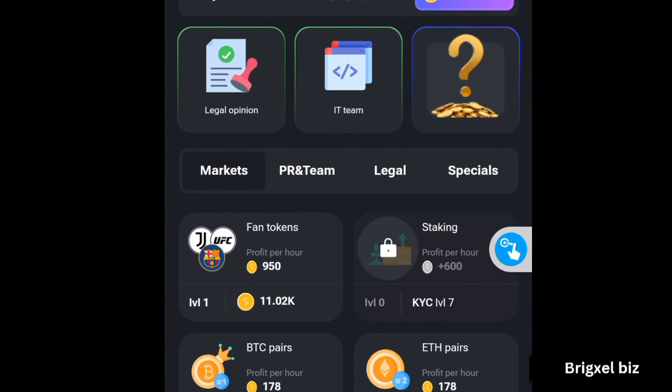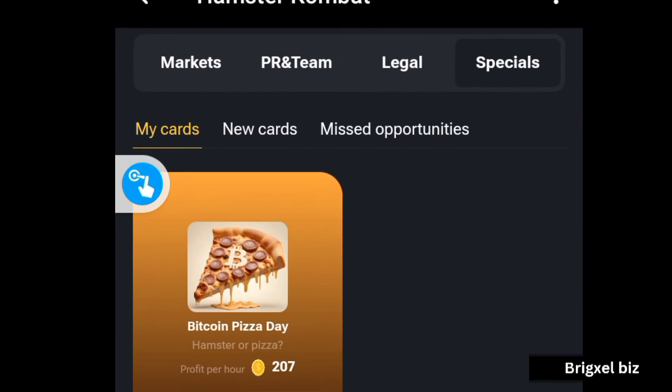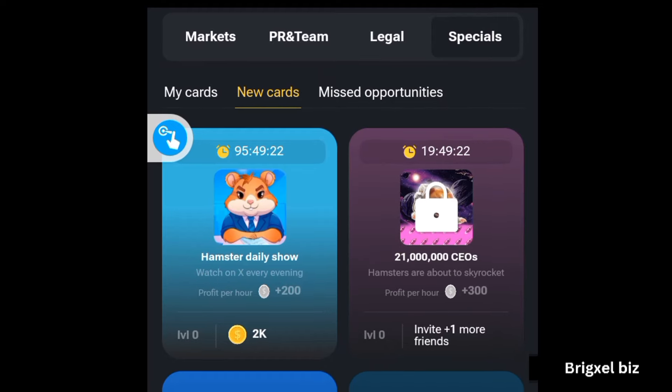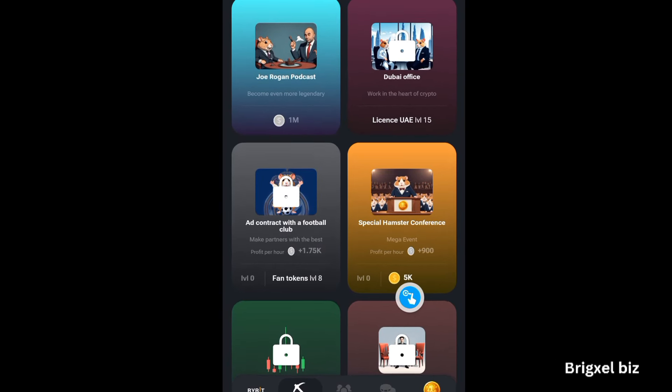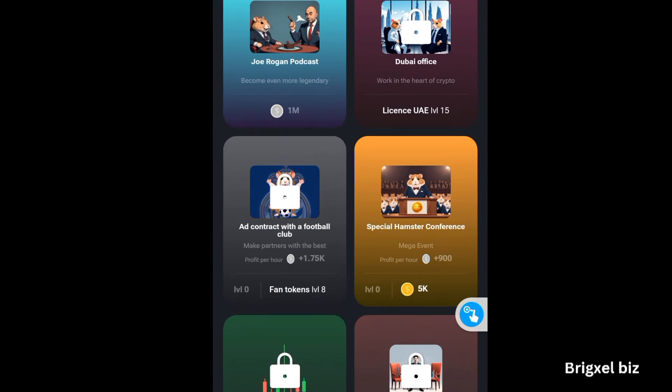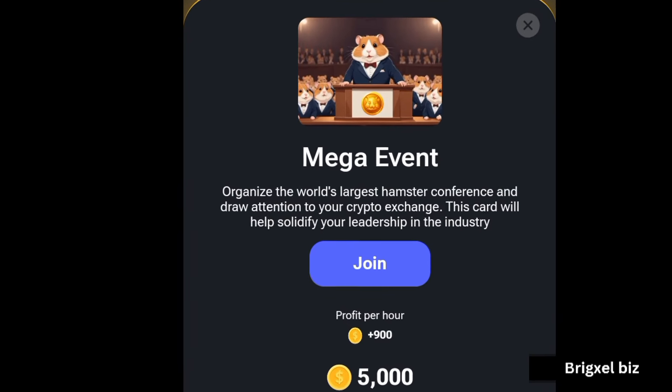The last card will be to go to the Special section. Come over to where it says New Cards and look for Special Hamster Conference. It's going to take 5k hamster coins to get it. Click on that and click on the go ahead button.